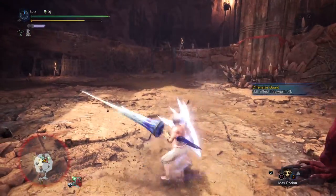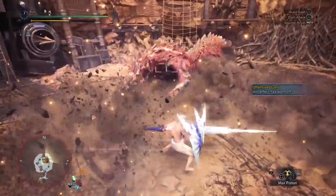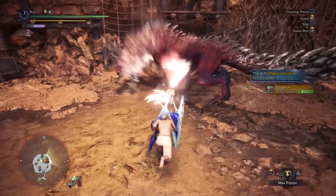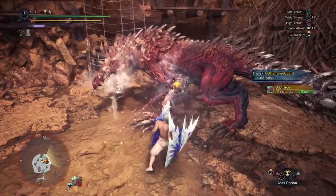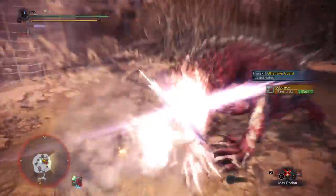We'll also be covering both Guard 3 and Guard 5 variants for each of these elements. The elemental builds actually gain very little from running Guard 3 vs Guard 5 — they only gain about 3-5 raw, which is about 1 damage per poke. So unless you're speedrunning, we generally recommend running the Guard 5 set.